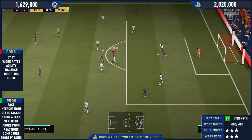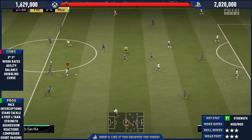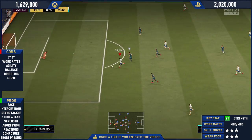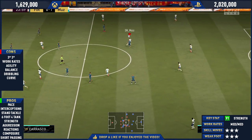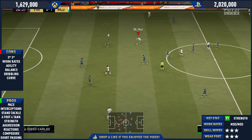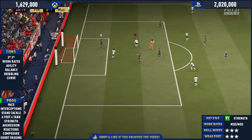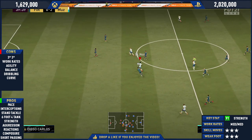Stand tackle is 89, which is why he rarely loses 50-50s. This FIFA has one of the worst tackling mechanics ever — you win the ball back five times and it just bounces back to the opponent. But with Patrick Vieira, it's very rare that it goes back to the opponent. He's an absolute tank: 91 strength with 93 aggression, and being 6-foot-4 just makes him even more insane.